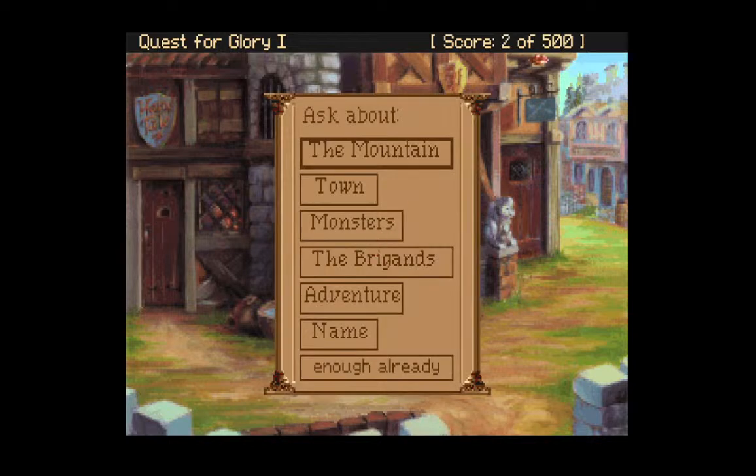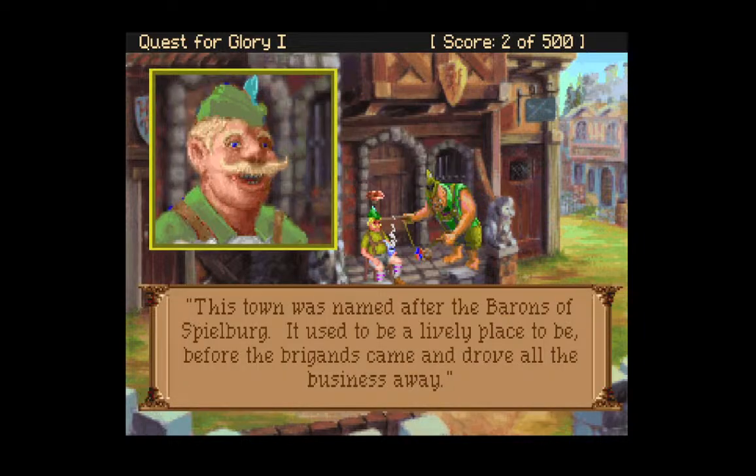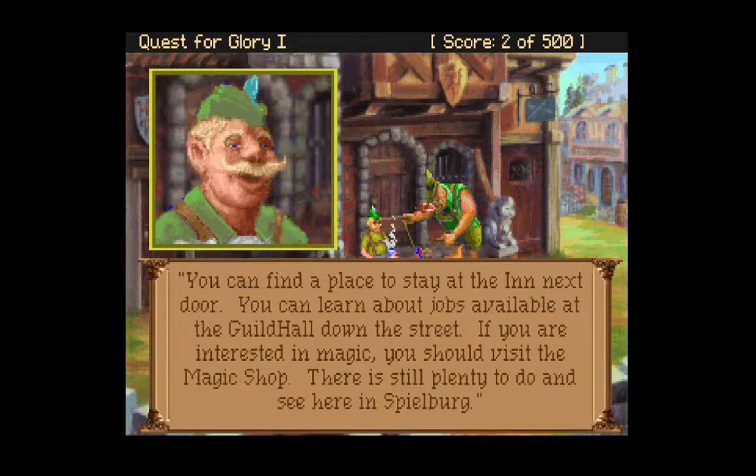In Quest for Glory, you don't just talk to people — it actually gives you topics to talk about. So the mountain first. The town was named after the barons of Spielberg. It used to be a lively place before the brigands came down and drove all the business away. You can find a place to stay at the inn next door, learn about jobs at the guild hall down the street, and if you're interested in magic, you should visit the magic shop. Baron Stefan keeps mostly to himself at his castle north of here — we haven't seen him in town for years.